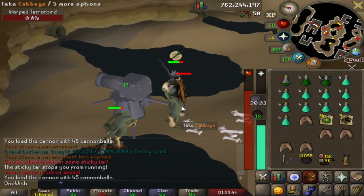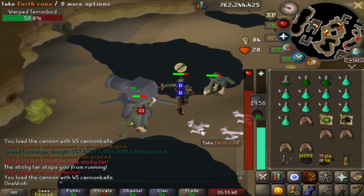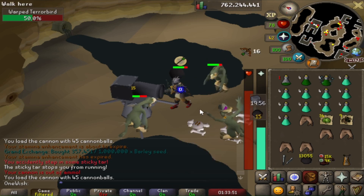A good thing about the spot I'm currently using: you can set up a cannon. But not to worry, as there are other parts of the dungeon where you can kill the creatures without getting attacked by more than one.